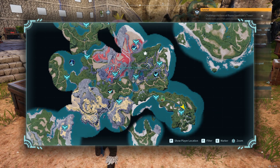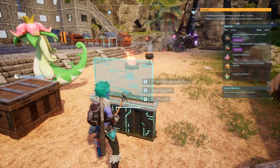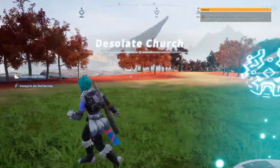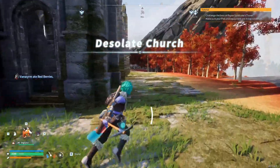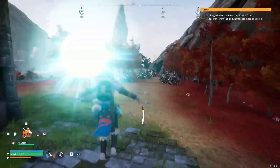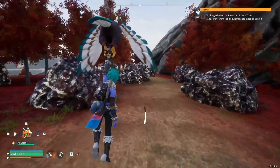The easiest one to get to is this one at Desolate Church, so we're going to do that one. We're going to head on over to Desolate Church, and here we are. Once you're here, you're going to run around the back of the church, and you're going to notice a bunch of ore nodes.